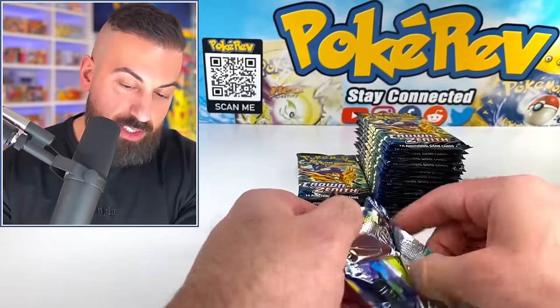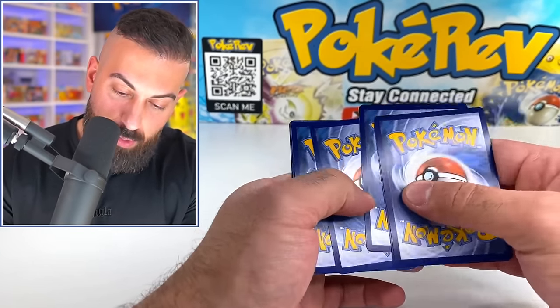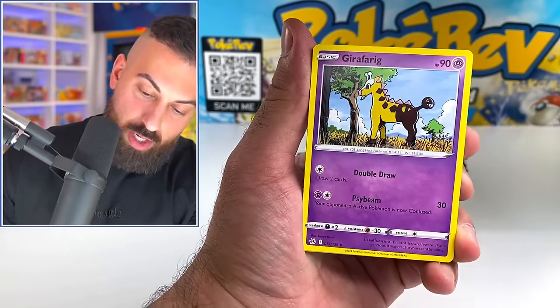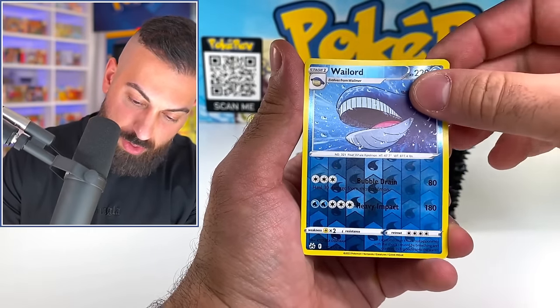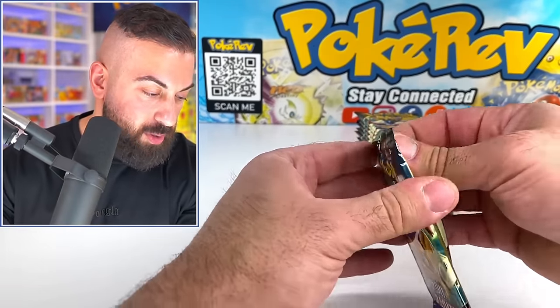I actually have no idea how many pulls we can expect to get out of these. This is pretty fun just to hang out and open a Crown Zenith stack of packs. We're just chilling — it's cool to kind of look back and check this set out. We got Seel, Riolu, Wailord. There wasn't anything in that pack.